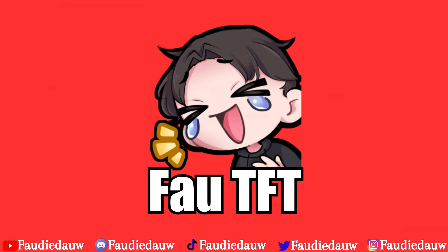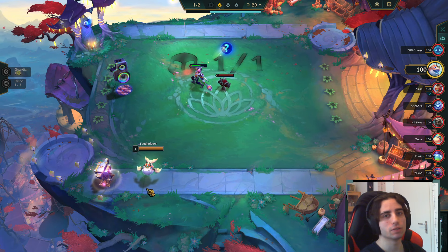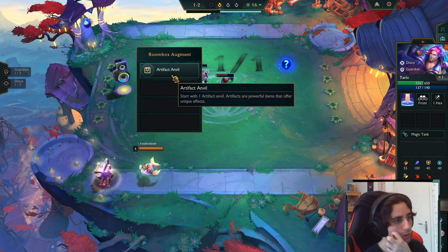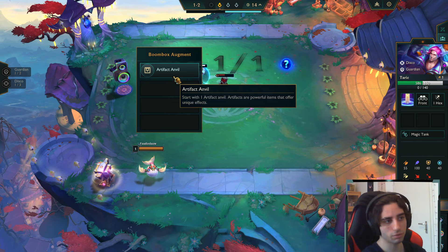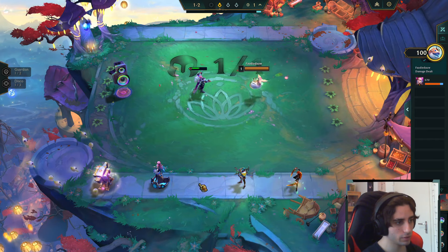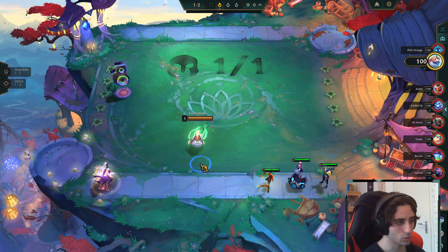Yo, what up, my beautiful dawdies! I'm Yozfao, and we got a Taric and we got an Artifact Anvil. Starting with one Artifact Anvil — artifacts are powerful items that offer unique effects — and we get Seraphine, Katarina, and Aphelios.